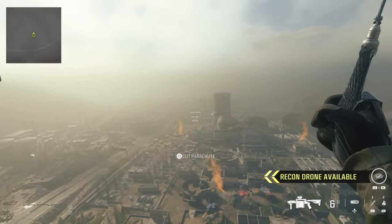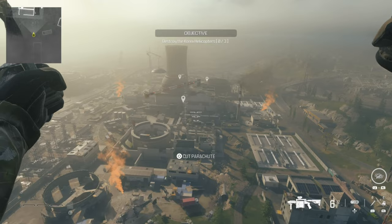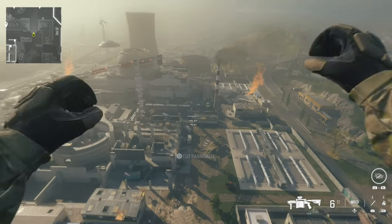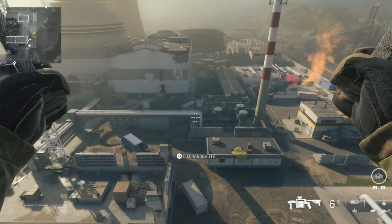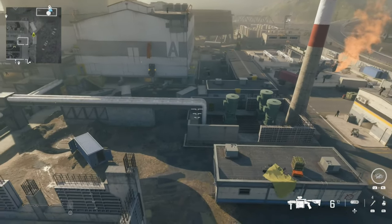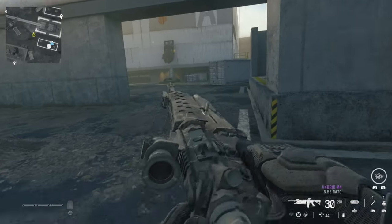What we're gonna do is parachute/glide down to the back of the map where the helicopters are. There's one on the right and three on the ground. We're gonna go to the one on the right at the back, pick up some shock sticks, and throw them at the armored vehicle — it's got a turret on it. That's what you need to disable the turret.